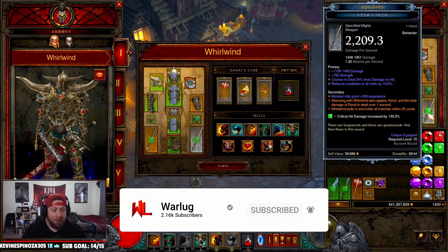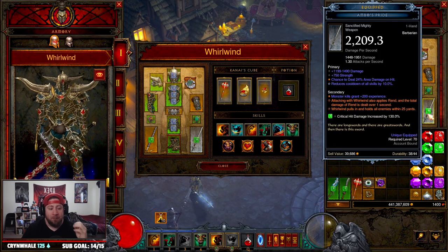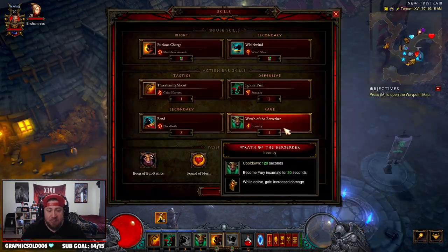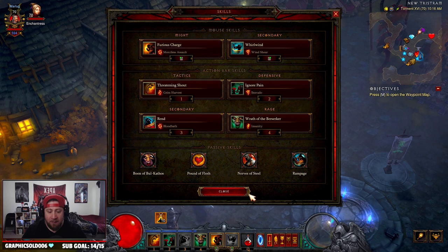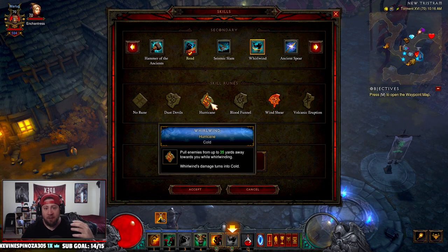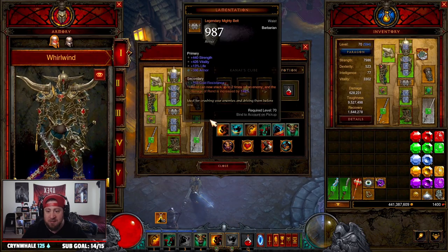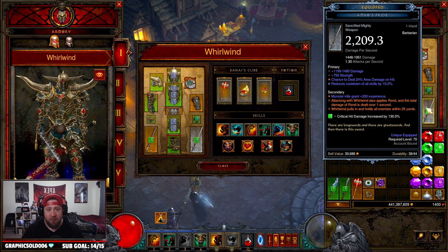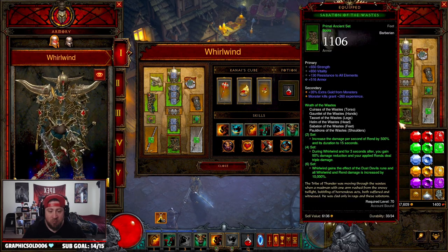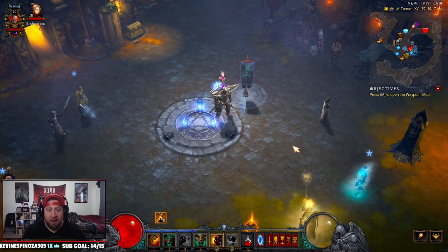Inside this PTR, everybody knows the Whirlwind build - it's really easy. But with the new power that came with the PTR, Whirlwind now pulls and holds all enemies within 25 yards. You used to have to run Whirlwind with Hurricane to pull everybody in, but now you don't have to because of the power. When you use it, it automatically pulls everybody in, so this build is absolutely insane. I'm going to show you a GR90 and then go over everything you need.